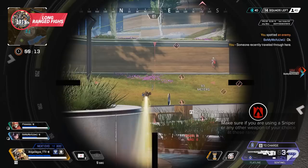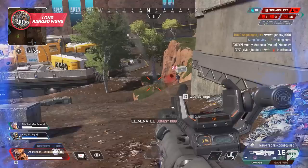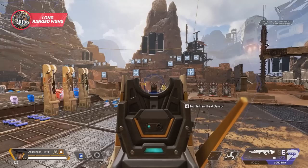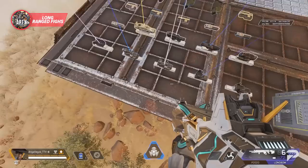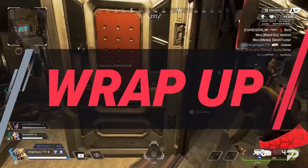At long range you have ultimate freedom to maneuver without worry of the enemy pushing you. Make sure that if you're using a sniper or any other weapon at these ranges that you find yourself a good long range scope. It can be really tough to hit shots with a controller at long range without the proper sight — if you've ever tried to hit long range shots with a Longbow or Scout on a 1x sight, you know exactly what I'm talking about. You may have great tracking and be a great shot — just do yourself a favor and fit the scope to the fight.